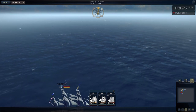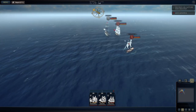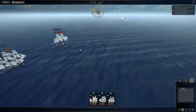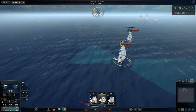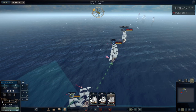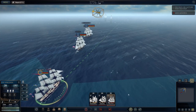Let's get our bearings real quick. I've got the Newberry and the Speedy, neither of which look too tough. And we have Hancock, Daring, and Virginia — all three very capable ships. Sailing to meet them, let's get these guys moving full speed and close the gap.